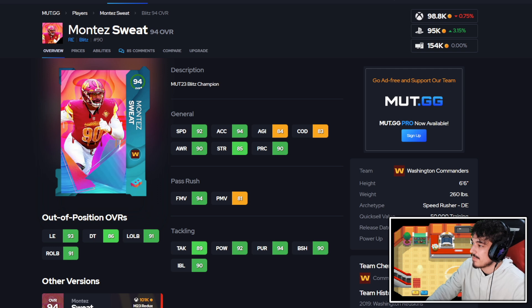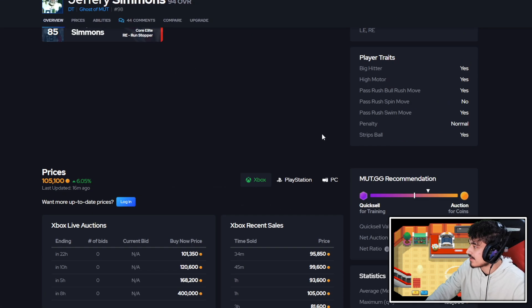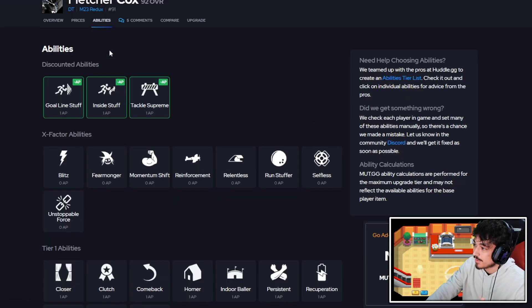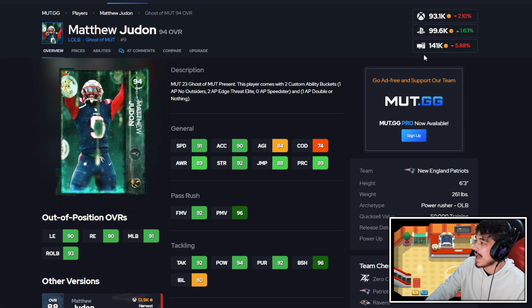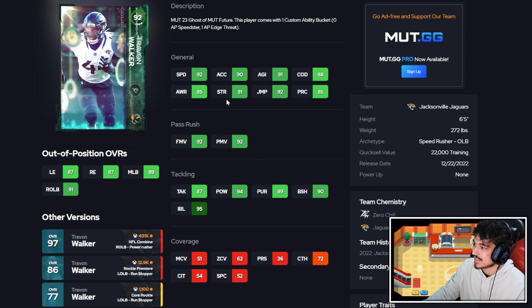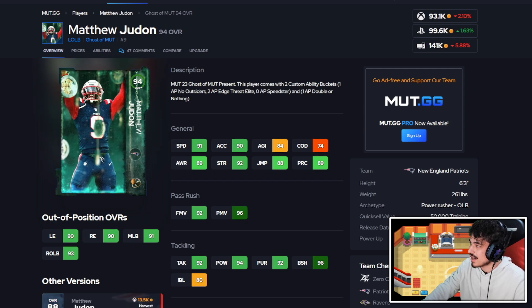On defense, Montez Sweat is going for about 100k — really good, still has top-tier speed off the edge. Jeffrey Simmons can play defensive tackle or outside; the reason he's here is the free defensive rally on his card for about 100k, with decent finesse, power moves, and good tackling. Fletcher Cox is about 50k — still good budget with some decent abilities. Judon is around 100k, but if you want to go more budget, Trayvon Walker gets one AP edge threat and almost perfect traits. If you're really pinching coins, I'd probably go Trayvon Walker over Judon.